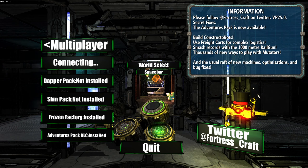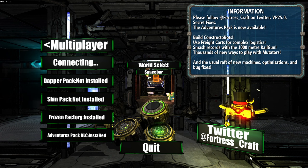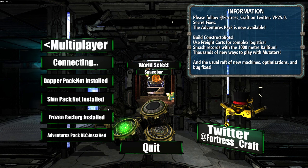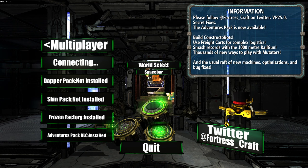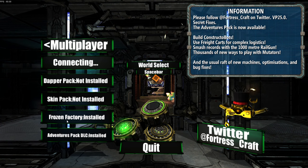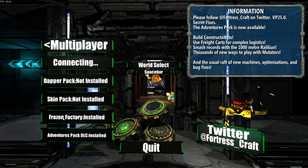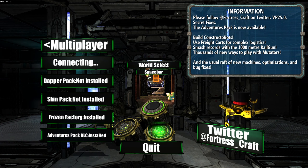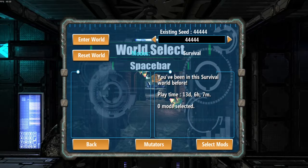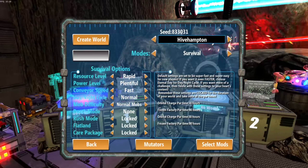Hey everybody, this is Glider Cat and it's time to play. Today we're going to start a new series on a game called Fortress Craft Evolved. The game came out quite a few years ago but it's very cool, and I wanted to dive in and show it to you. Let's jump in, get a world generated, and see if I can get something going here.